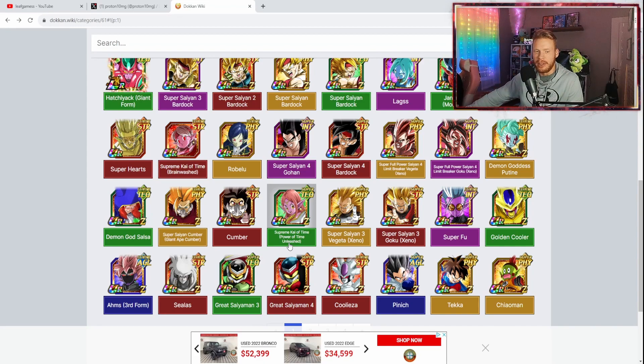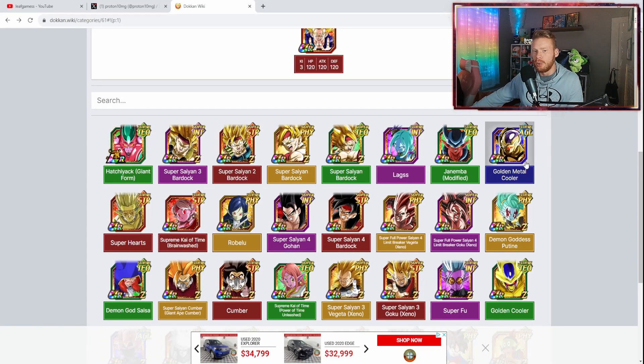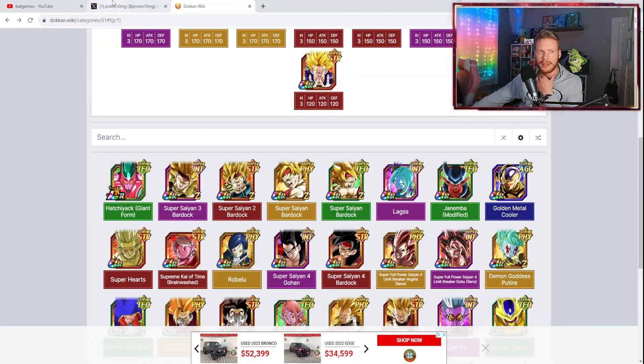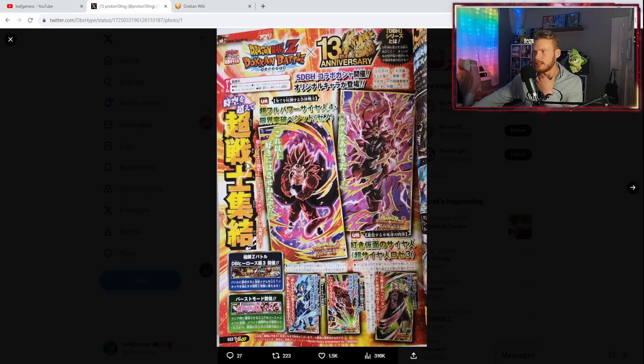I'm looking forward to it. Let me know in the comments if you're going to summon or not — I do look at all the comments and take feedback. I'm very excited to see the Janemba and Golden Metal Cooler awakenings as well. I hope they do justice for those two. I have a copy of Janemba Modified, but I did not get Cooler. I need Goku — actually I do have a copy of Gohan, but there's a lot of copies I still need. We do have some confirmed EZAs coming up with very good stats, and I think the most important thing is Vegito coming.